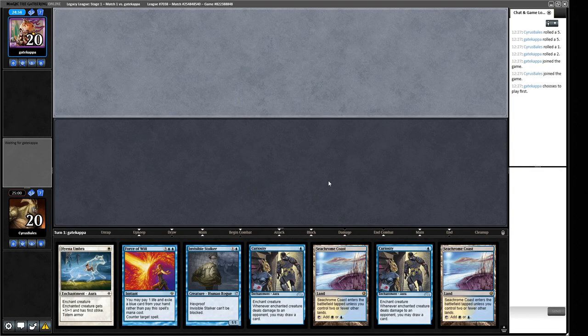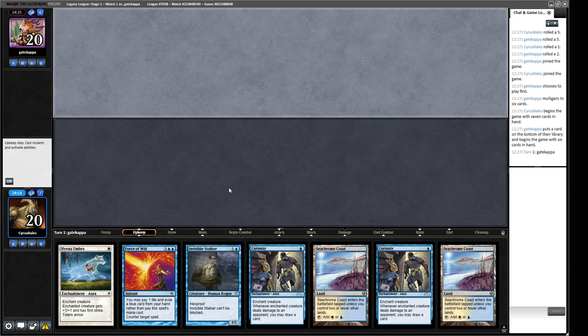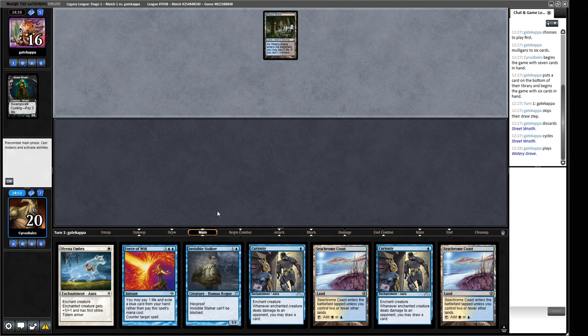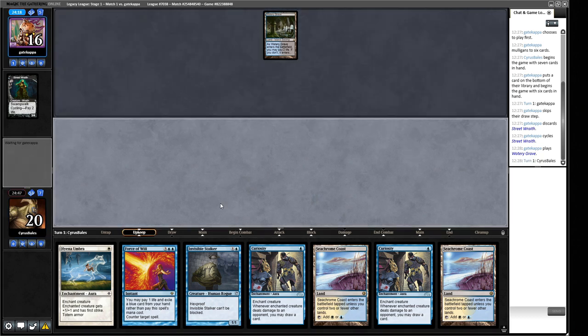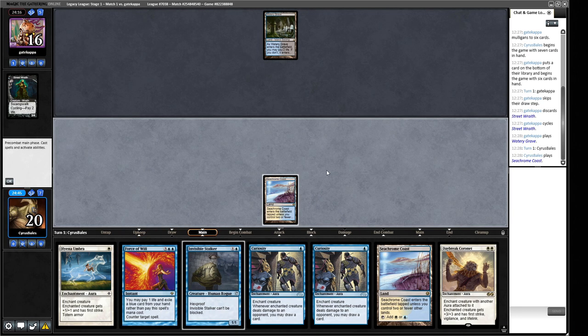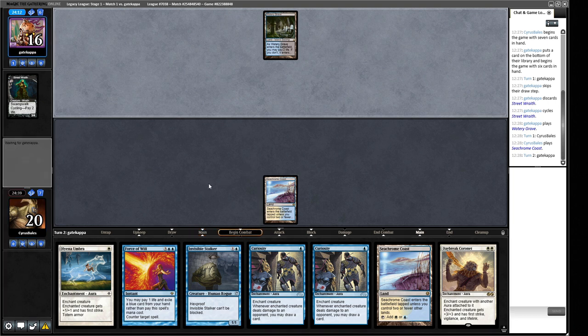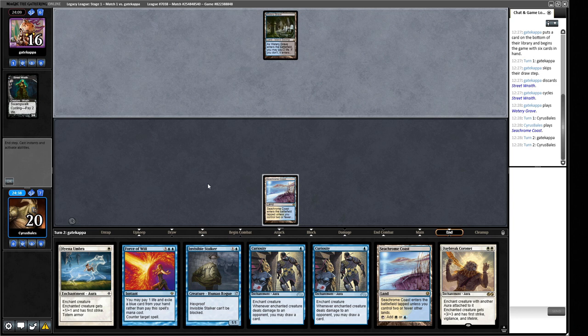We're on the draw. We can make a turn two Invisible Stalker and then start going to town with it. We have a Force of Will to keep us going, so I think we can keep this. If we get Thoughtseized we might have to Force of Will it, which is not a great place to be. Our opponent mulliganed to six cards — a Street Wraith cycle. This is either Doomsday or Death's Shadow. Their removal won't do much to us but their discard can, and their Wastelands can rip through our mana base.